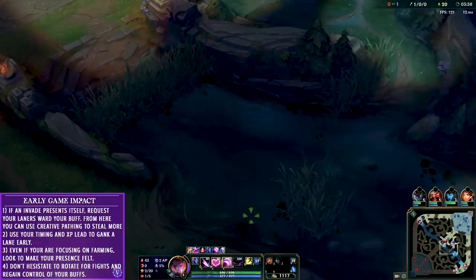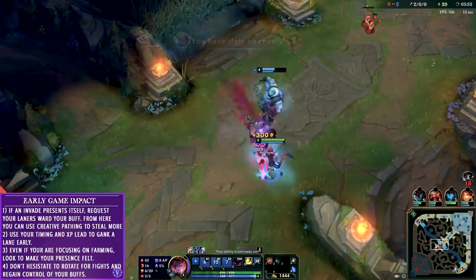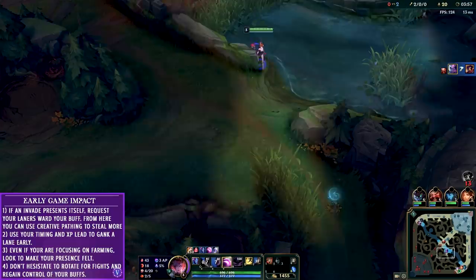Gragas has pinged to me that he has flash, he has ignite, he wants to go all in. With our combined CC, ignite, and burst damage, Viktor doesn't even have a chance to flash. An easy second kill for me, and I can really use this two kill stat to snowball myself as well as other lanes.